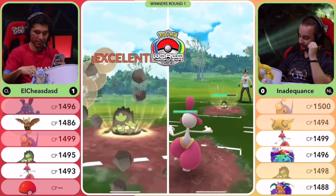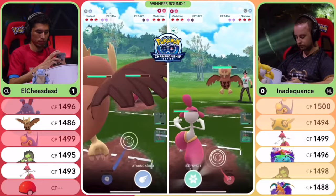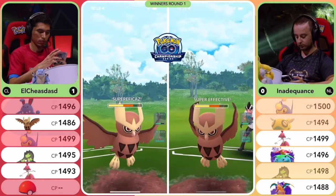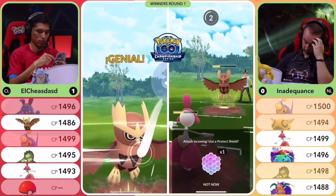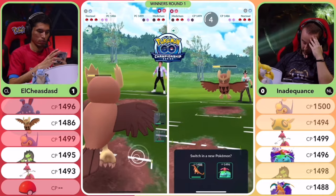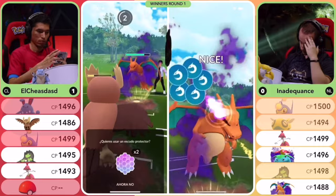That was brilliant from both trainers. lShay has a slight advantage there, but this does bait out the Knockdown — pretty smart from Inadequance, swapping out the Medicham to ensure the Knockdown matchup so his Shadow Venusaur is safer down the stretch. Inadequance is down a shield though, and nothing really appreciates coming into this Knockdown. Inadequance did not bring Galarian Stunfisk, Dusclops, nor Lanturn into this matchup. Knockdown is now in play, and in game two — surprising — Medicham goes down, gets knocked out. Inadequance is holding his head because he has two Shadow types in the back and doesn't want to soak any of this energy.